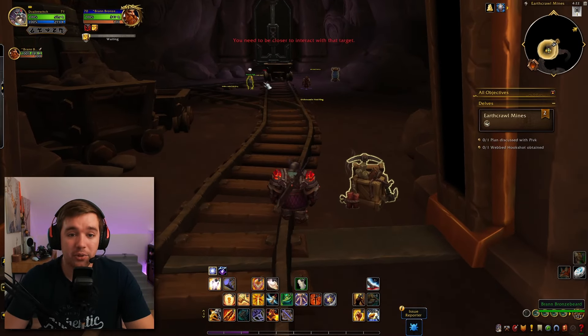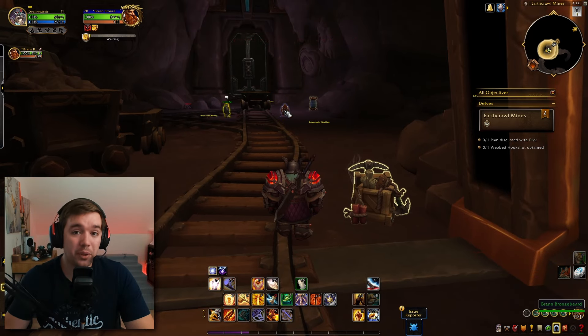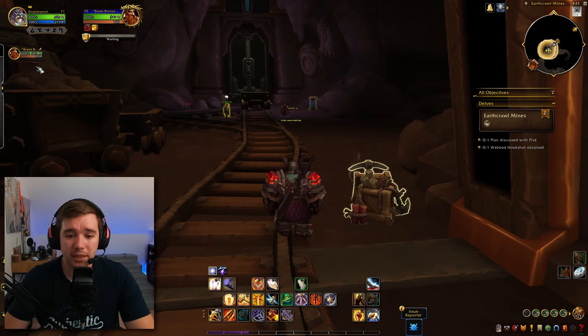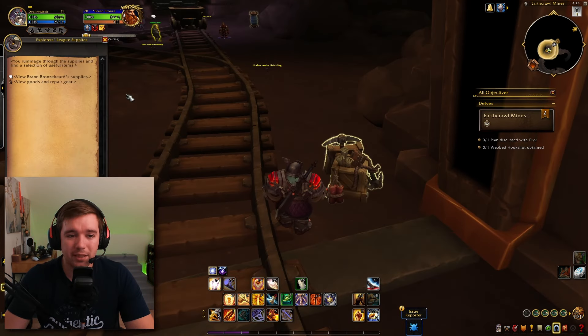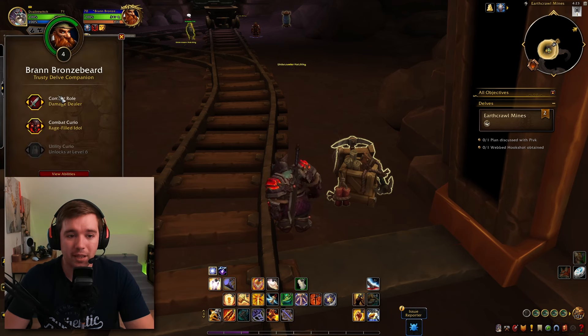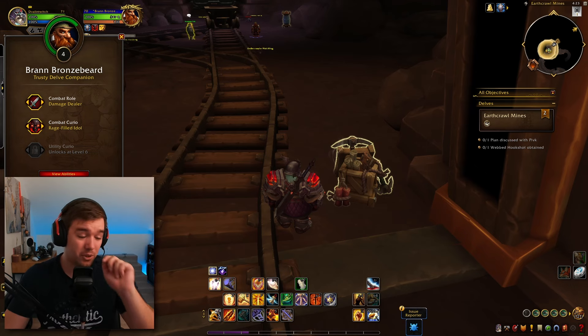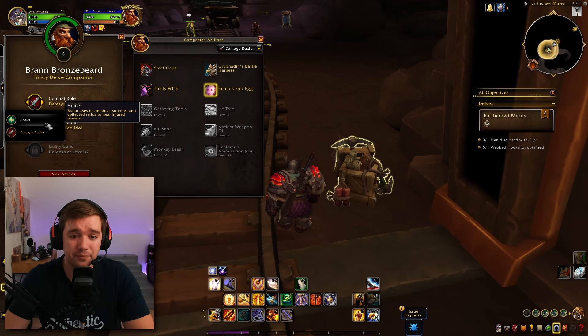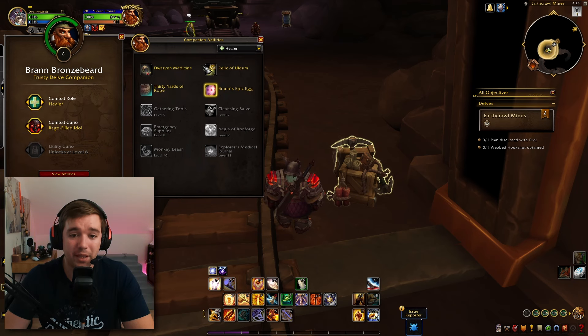Inside you can see the affix — this one has Nerubian Whips. You also have Bran, your best friend and companion in here. He acts as a second player, so if you don't have anyone else to play with, he's basically going to play with you. You can click on him and view Brann Bronzebeard's supplies to set whether he should be a healer or a damage dealer.